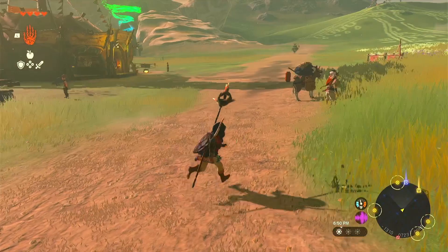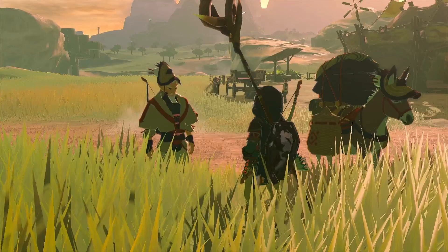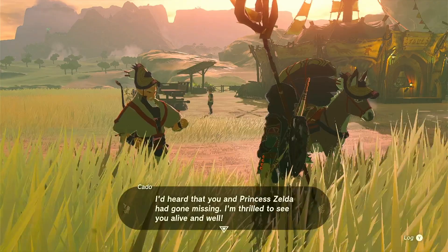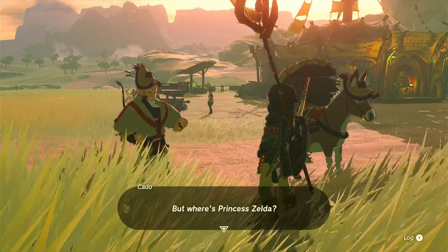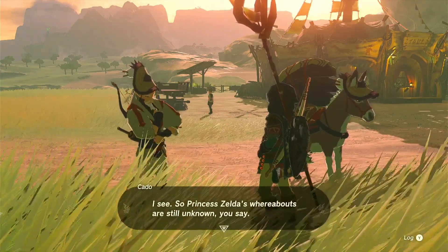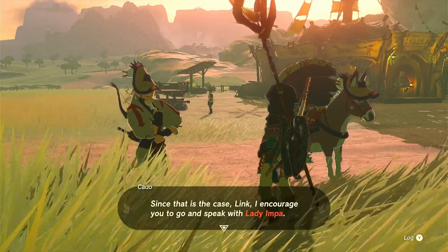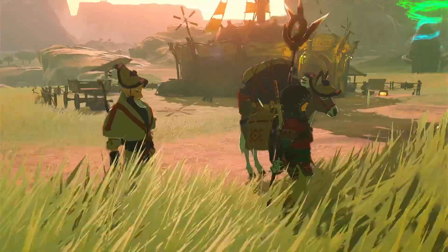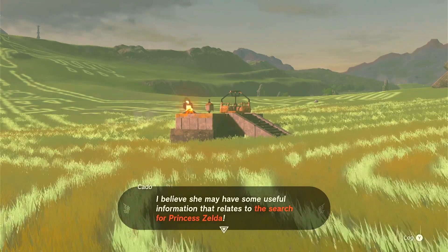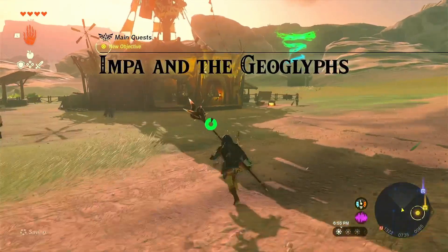Hey wait a second — Lady Impa! Hmm, ah Link. I'd heard that you and Princess Zelda had gone missing — I'm thrilled to see you alive and well. But where's Princess Zelda? I see — so Princess Zelda's whereabouts are still unknown. In that case, Link, I encourage you to go and speak with Lady Impa. I believe she may have some useful information related to the search for Princess Zelda.